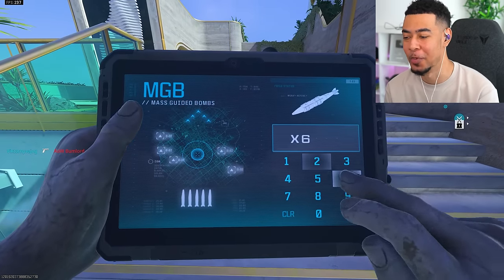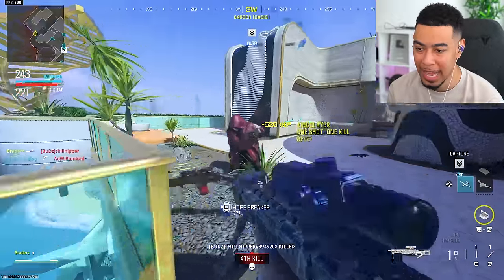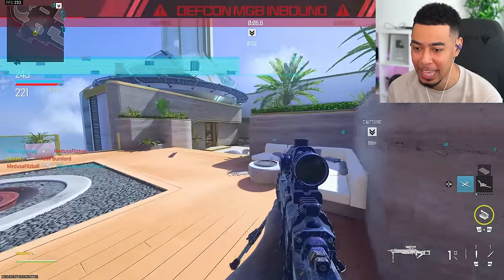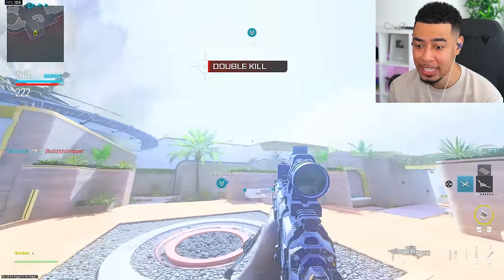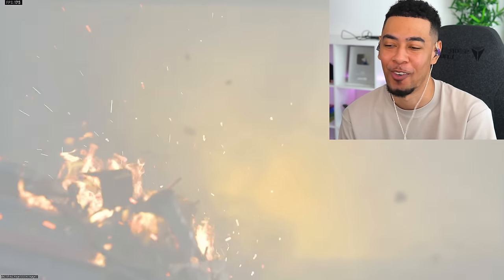I'm going to call in the nuke. Dropping a nuke on this map just feels so much nicer - look how beautiful it is. Level 16 on the Morse. Look at this, it looks crazy. And it still kills you - I don't get why.